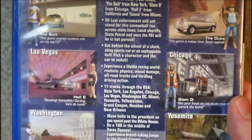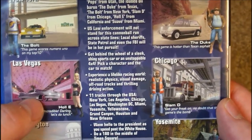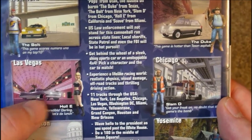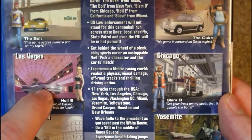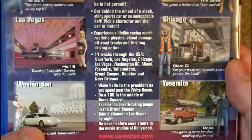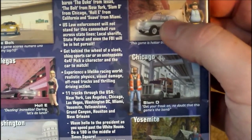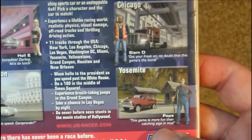You can see the characters and the cars you can drive in the game. You've got Bolt, who drives a cab; Holly, who drives what I think is supposed to be a 1950s Cadillac — although you can't actually drive that in the main game, her vehicle there is a modern convertible sports car. You've got Suave with his limousine, the Duke with his 4x4, Slam-D with his truck, and Pops with his old-fashioned truck.